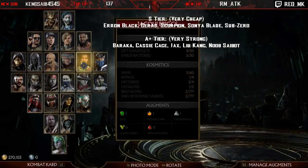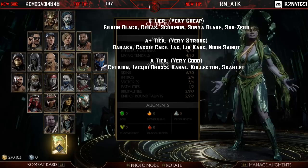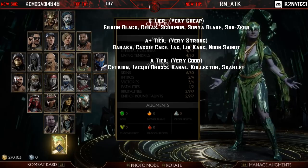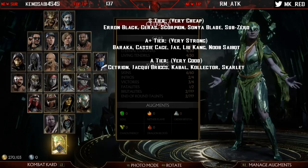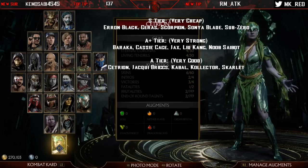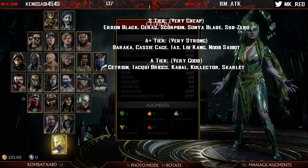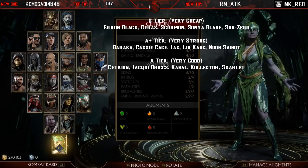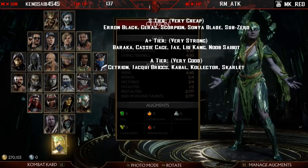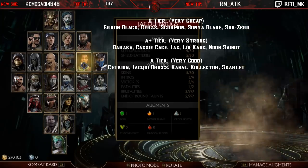Moving on to A tier — very good characters. We have Cetrion, Jacqui Briggs, Kabal, Kollector, and Skarlet. Cetrion will make you come to her with all her tricks to gain the edge; she has a variation with a teleport for mobility, a geyser move she can combo off, full-screen frame traps with boulders into ground-pound or geyser, and meter cancels that bait opponents into unsafe moves. In my opinion she's the best zoning character and has amazing footsies with underrated normals.